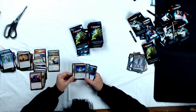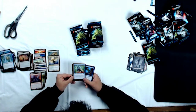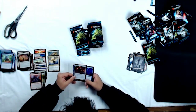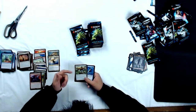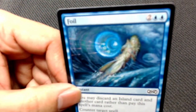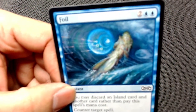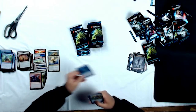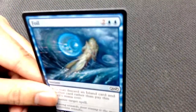Uncommons: Chainer's Edict, Reviving Vapors, and Dreamscape Artist. Moving on to the commons — another Wild Mongrel! That's awesome. Let me tell you something: if I type this card into my store's search function for our inventory, a lot of things come up. And the foil version is a story for another day.